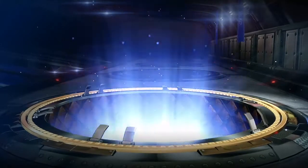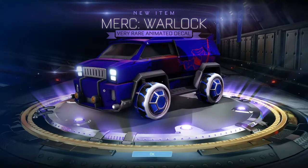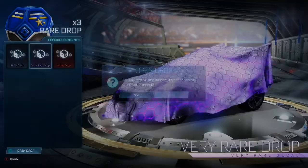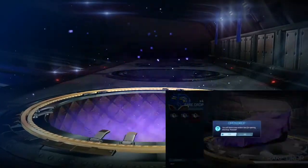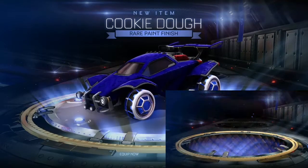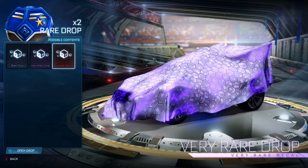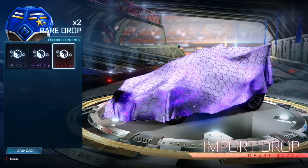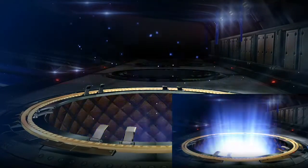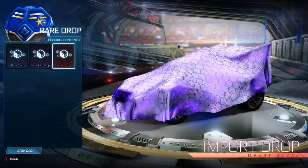I got a very rare — a Merc decal, the Merc Warlock. Dang. All right, let's go. Rare drop number two: three, two, one, go. Oh, rare. Dang it. Oh rare, a Cookie Dough. That's a Bolt. Dang, that sucks. All right, rare drop number three: two, one.